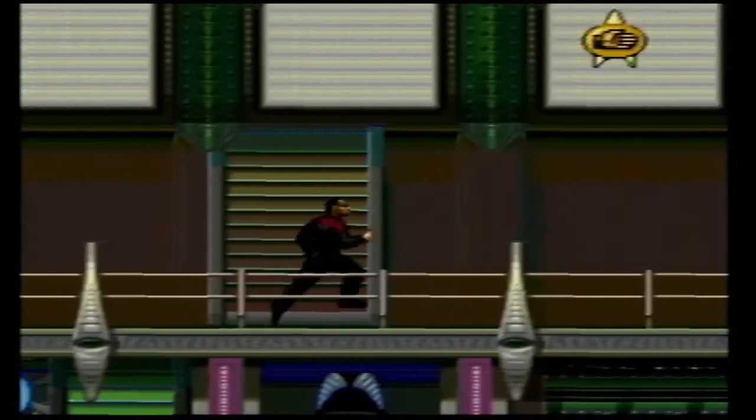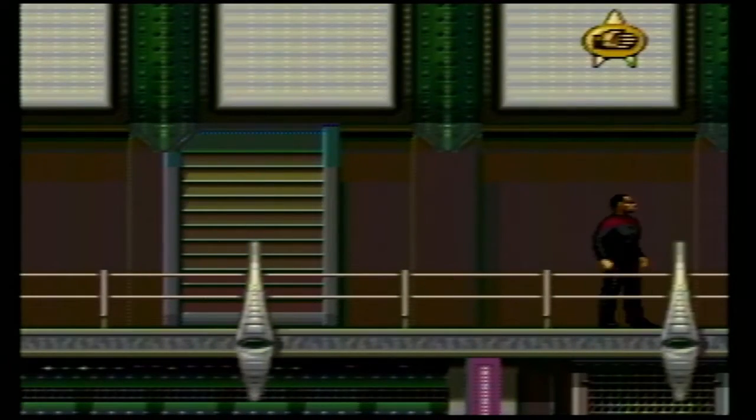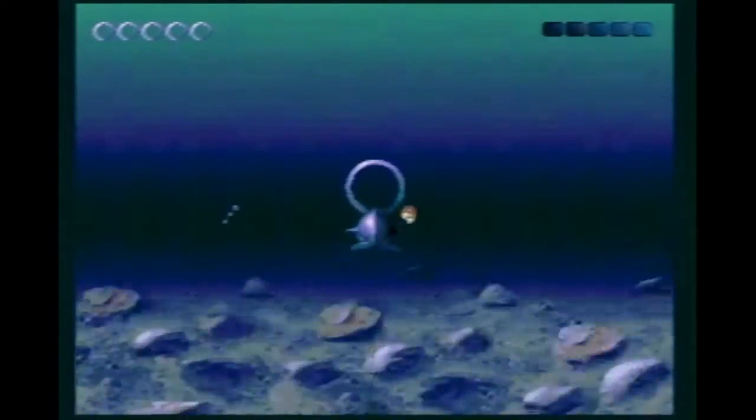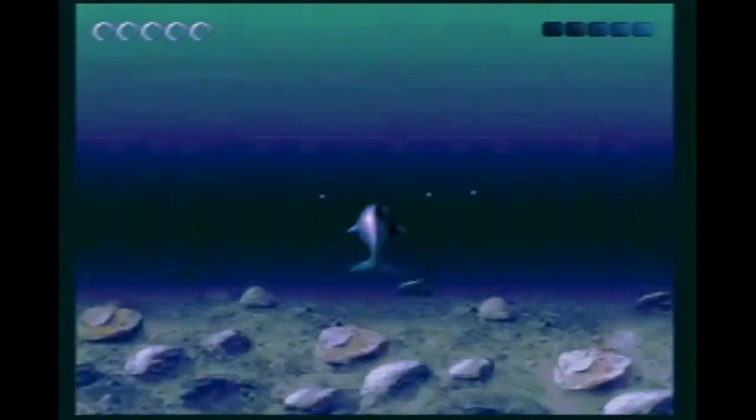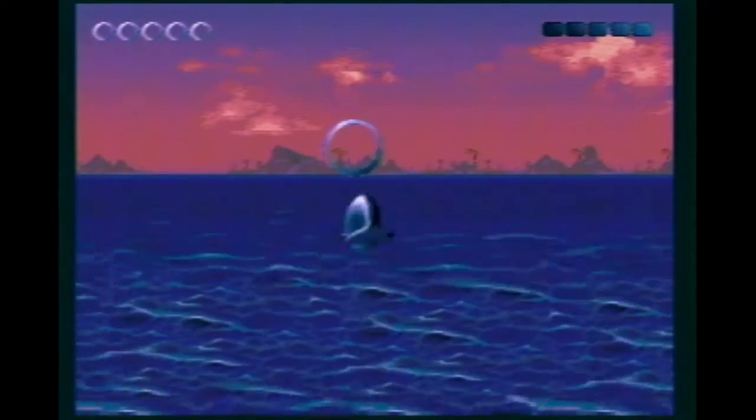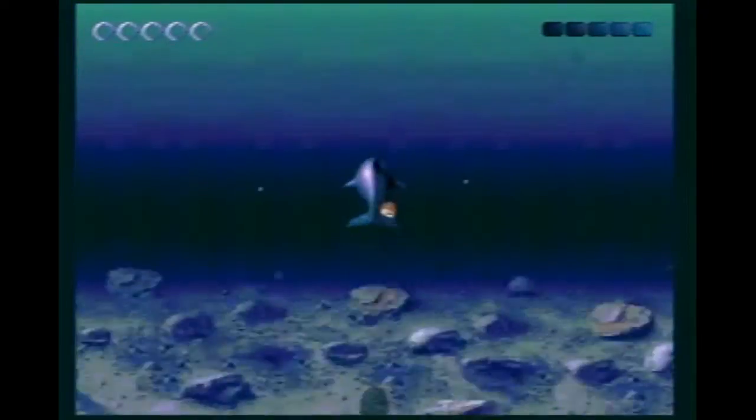Sega Genesis games are known for being mostly 2D — you go left, right, up, down — but here you're going forward. It's really neat. The object is to swim or jump through the rings until you get to the next level. You're only allowed to miss 5 rings, so be careful. I usually have trouble with the higher rings which require the right charge-jump timing. But still, there's nothing more satisfying than that sound.